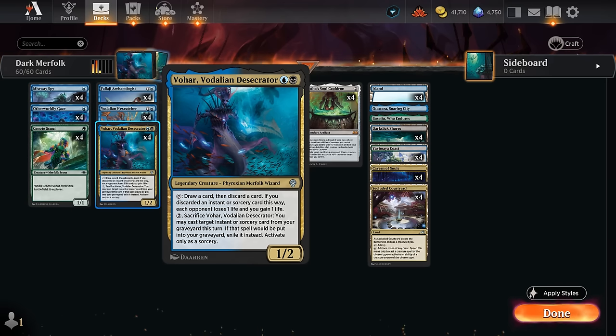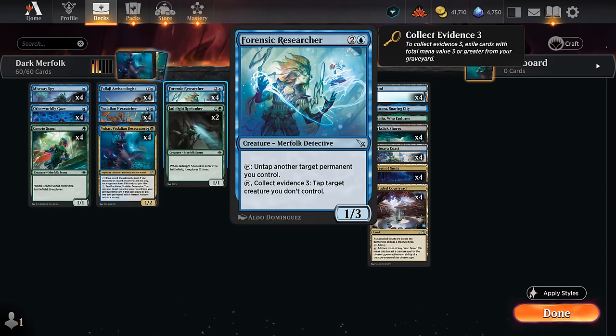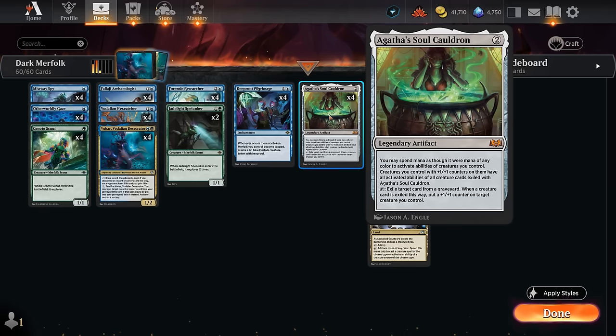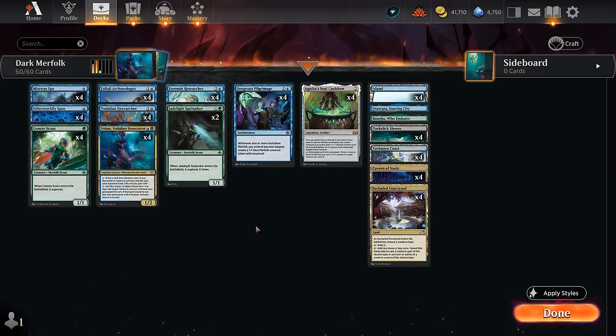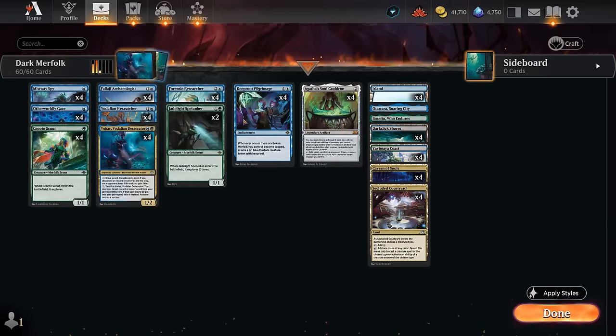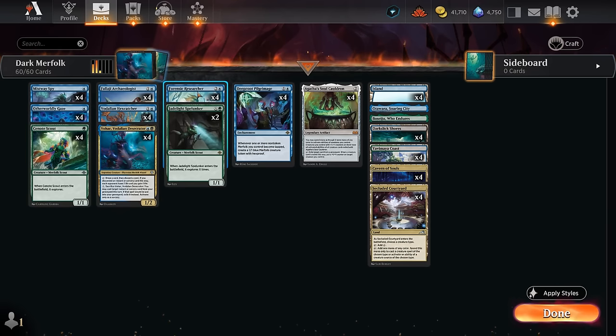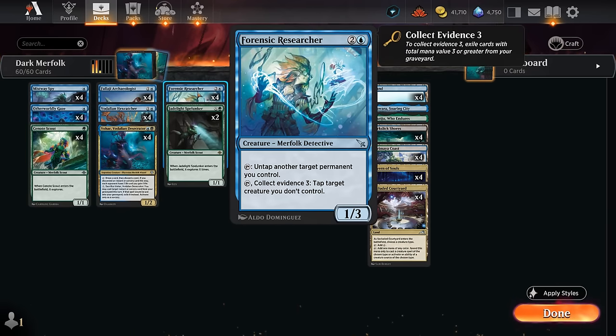We don't have many instants and sorceries in this deck, but we're mainly interested in a Merfolk that can help us draw and discard. So if we draw the Researcher but don't have time to play it, we can discard it with Vohar's ability and then exile it with Soulcauldron to set up the combo. Rounding out the deck, we have Mistway Spy — a 1/1 flyer great at setting up Deeproot Pilgrimage on the following turn since we can often immediately attack and make a 1/1 token. The Scout is also great helping us explore and potentially set up our graveyard to find missing combo pieces.